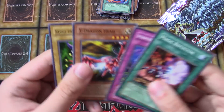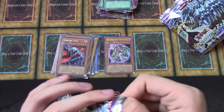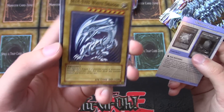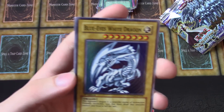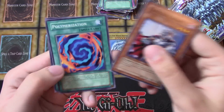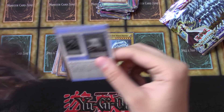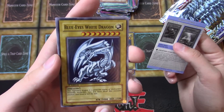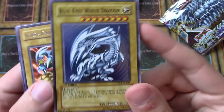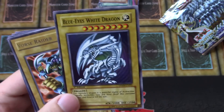And we got the XYZ Dragon Cannon stuff in here too. This one looks like a foil — what is it? Oh, Blue-Eyes White Dragon! Awesome. Probably the best super in the set to get, value-wise. Super cool. Oh, another Blue-Eyes White Dragon — awesome, back-to-back! Can't complain about that. These Blue-Eyes are awesome. This is the last printing of the original artwork that they printed, so super cool.